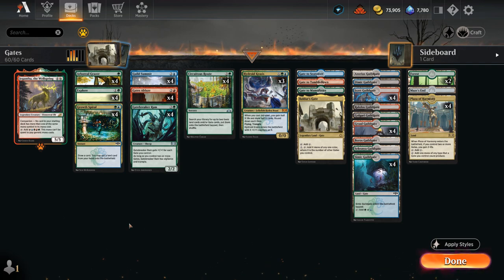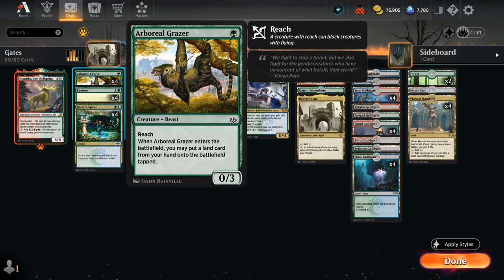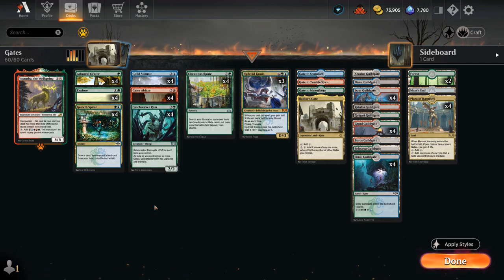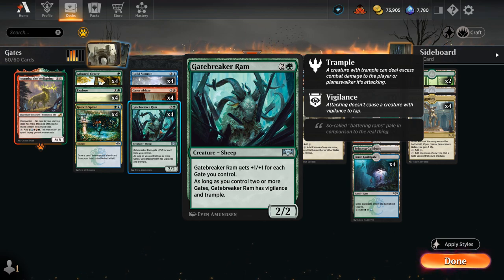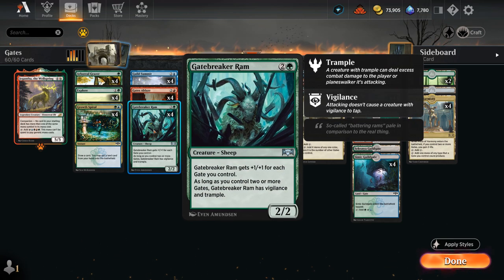Maze's End can be quite relevant in controlling matchups where the opponent has a lot of removal for creatures like Gatebreaker Ram but can't interact with our lands. We've got a ton of ways to put extra lands in play, which is important when all our lands come into play tapped. So we have four copies of Grazer, four copies of Explore, and Growth Spiral, which also draw a card in the process.